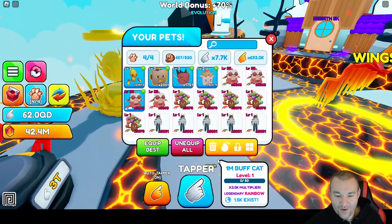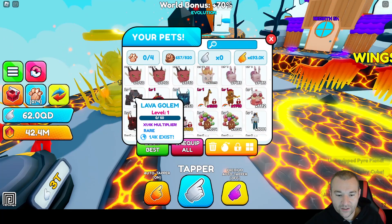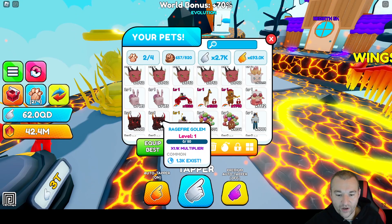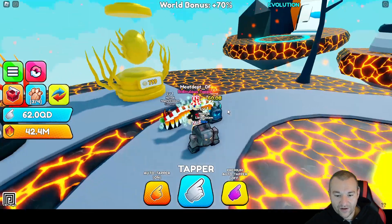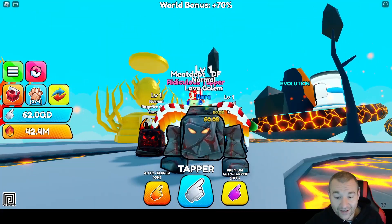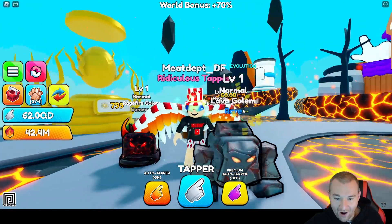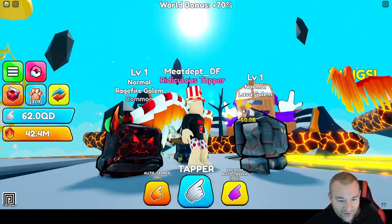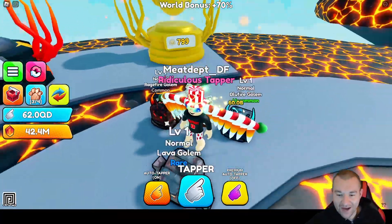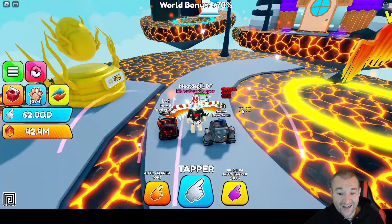Let's go back into the bags, unequip all, and slap on the other ones to show you what they look like — the rare lava golem, the uncommon blue fire golem, and the rage fire golem. That lava golem is really sick looking, I can't believe that's a rare pet. Then we've got the rage fire golem. These pets are absolutely awesome. Good job on the pets, these are incredible.